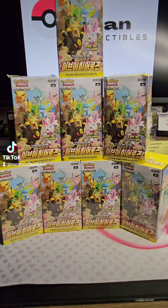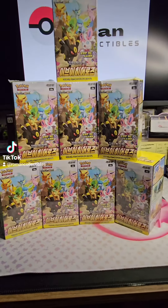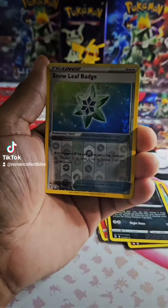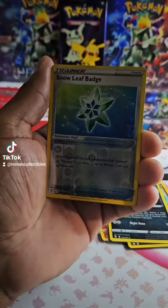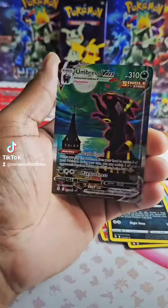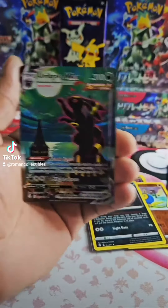You get 30 packs per box, and each pack comes with five cards. You can pull the Moonbreon out of this. Three, two, one — let's go baby, let's go!